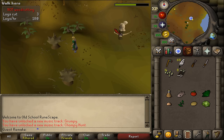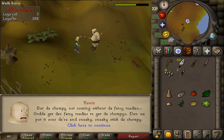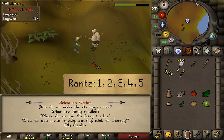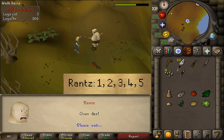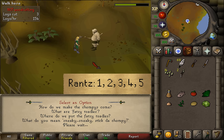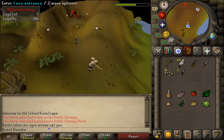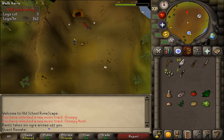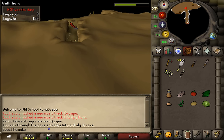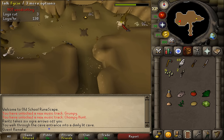Once you've made more than 6 ogre arrows, return to Rantz and he will take 6 of them. Select options 1 through 5, then 4 and then option 5. Next, go north and enter the cave. Inside, you'll find 2 ogre children. Talk to either one and they will tell you where the ogre bellows are located.